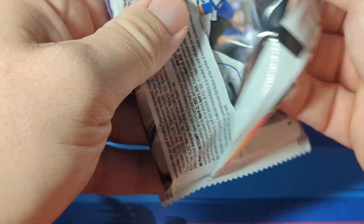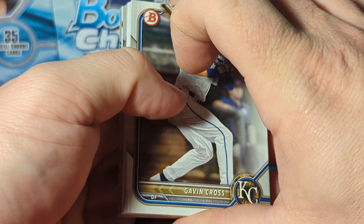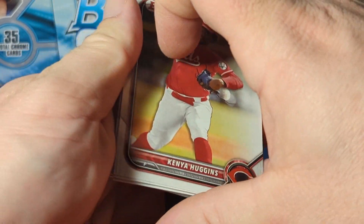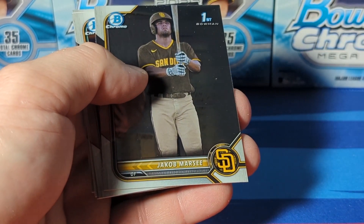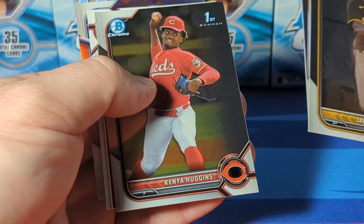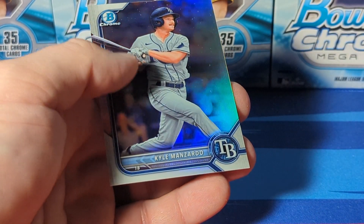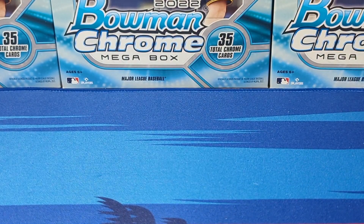This is the last pack - let's see if we can hit something big. I'm not expecting it. So we're done with our ray wave parallels. Caden Cross, Valera, Cho Beck, Kenny Huggins, check it, Marcy, Pedro Pineda - it was a first in Chrome. Kyle Manzardo refractor. So we'll get the highlights put together and then we'll go over it.